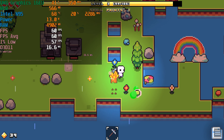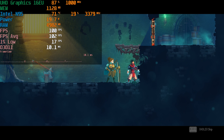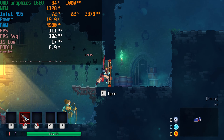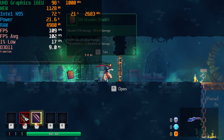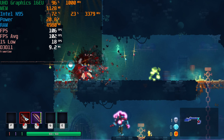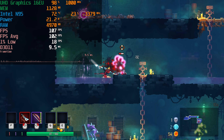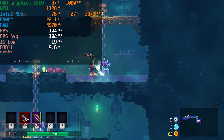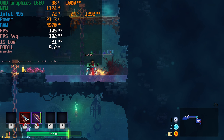Another game that runs on here absolutely perfectly is Dead Cells — an absolutely incredible 2D side-scrolling action-adventure game that has gotten a lot of buzz recently because of the new Castlevania crossover. Thankfully with a system like this, you're not going to miss out on that kind of content. It runs absolutely perfectly on this system, so you are not missing out on any of the experience. It is also currently available on Game Pass and pairs perfectly with a high refresh rate display.